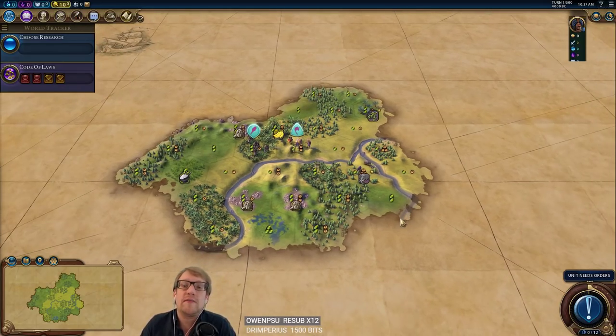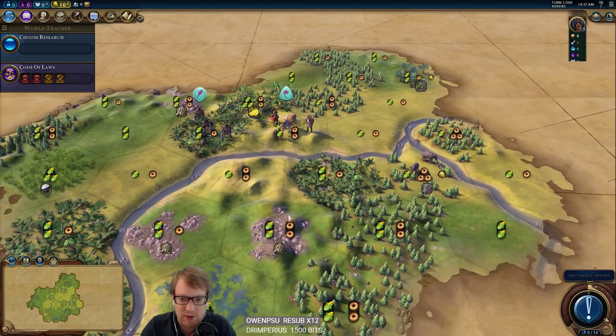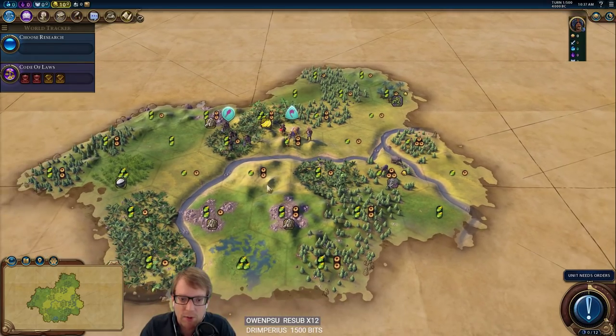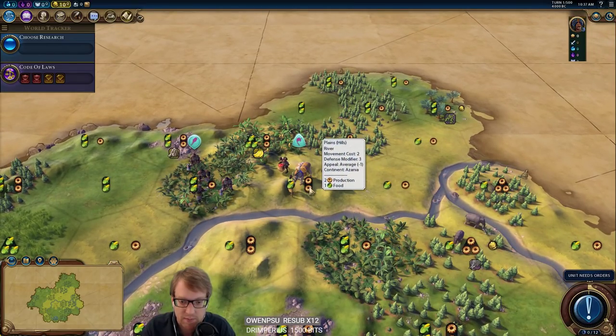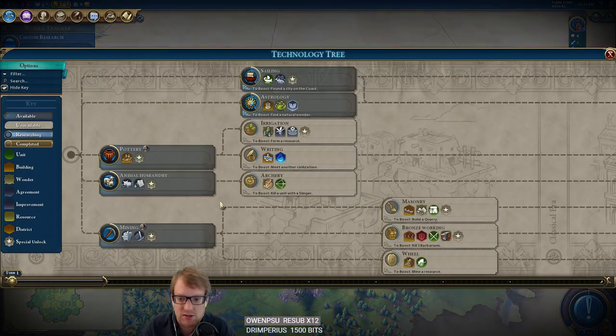Hello and welcome to the start of the first India game with Chandra. We've got a spawn — this is our first roll and it's pretty prime. We have maybe the second best tile in the game to start with, working three food and two production, and we spawned on top of a plains hill which gives us extra production. So we're starting off with basically an extra food and an extra production, which is really strong.